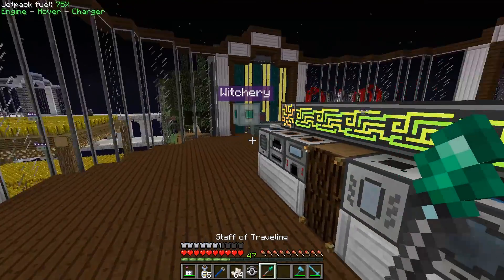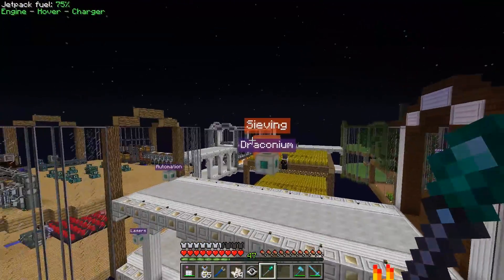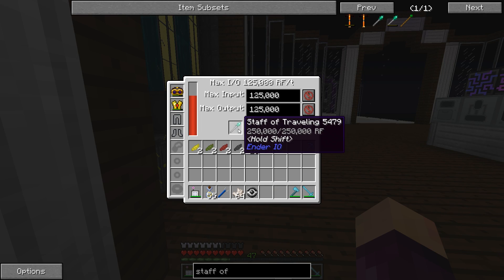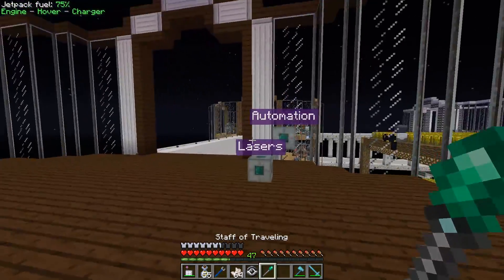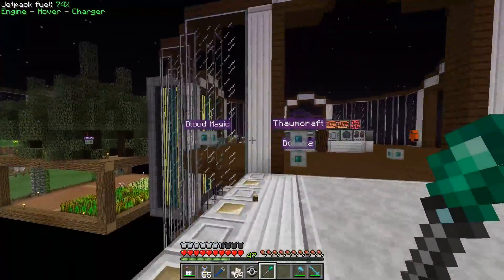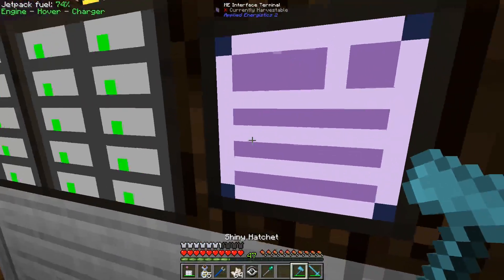Coming back to the ME Crafting Terminal, we can craft all those together to get ourselves the Staff of Travelling. This thing needs charging up, so let's charge it in the Capacity Bank. Even before charging, you can already see all the Travel Anchors around the world just by having the Staff of Travelling in your hotbar. It charges almost instantaneously — we can input and output 125,000 RF per tick, so it took about two ticks to fill to max. Now we can teleport anywhere around the map, from Blood Magic all the way to the automation section, from one end to the other instantaneously.